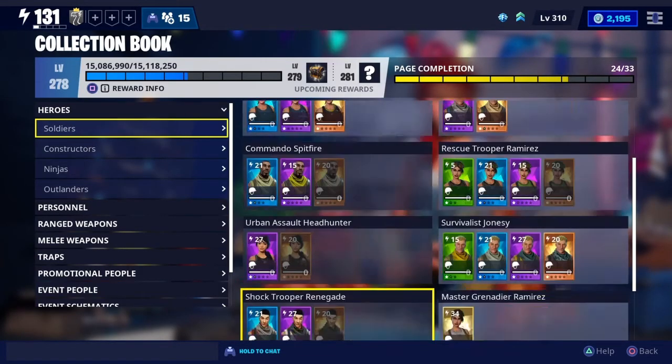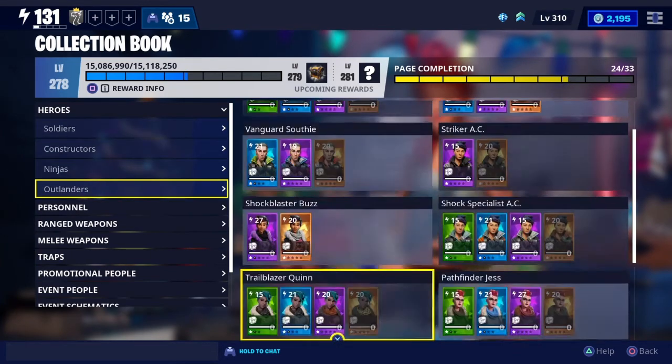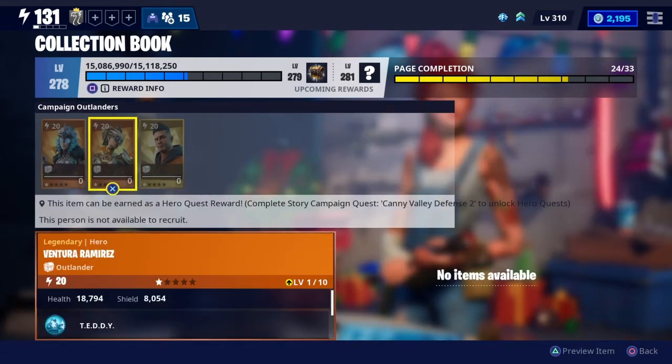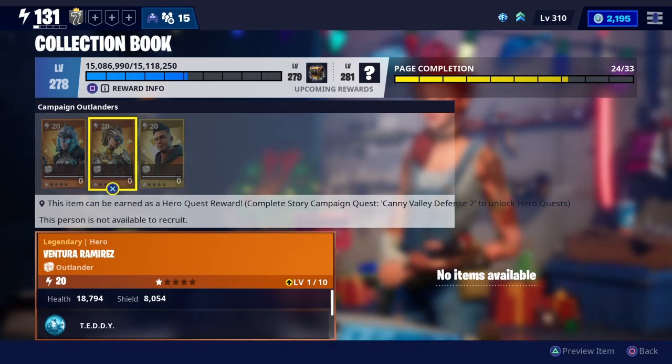For our next character — she's a campaign Outlander. The thing is with her, you can't research her; it's earned as a quest reward. Complete the storyline campaign quest Canyon Valley Defense 2 to unlock Hero Quests. Once you've unlocked those Hero Quests, just follow the prerequisites for that and you'll get her as a free character.